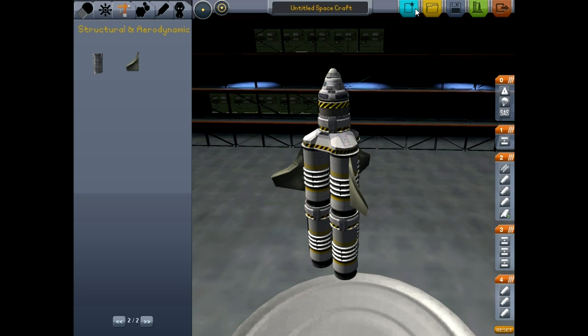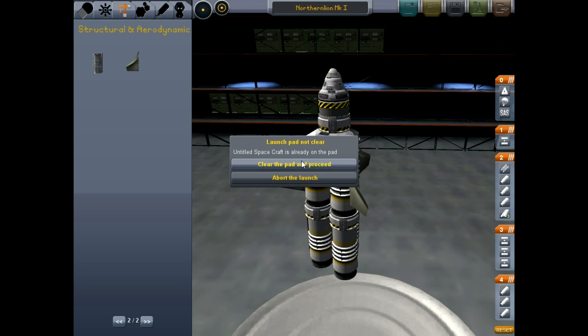Let's save our ship. We'll call it the Northern Lion Mark 1. We'll save it under this name so we can look back on these ships throughout the series and see how much we've progressed. But for now, let's just go to the launch pad and I'll show you how this works.